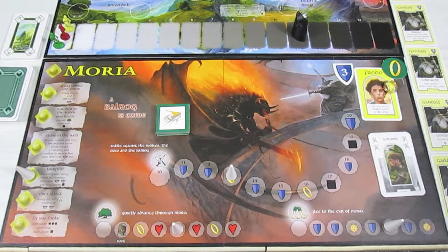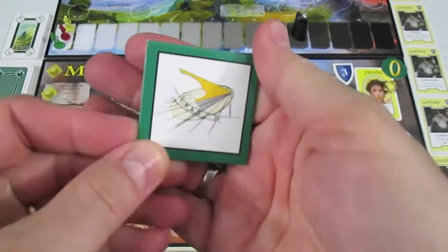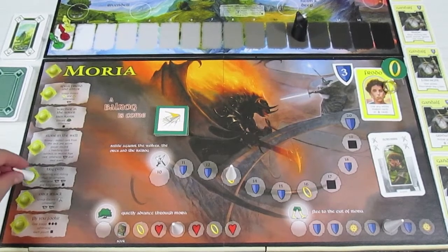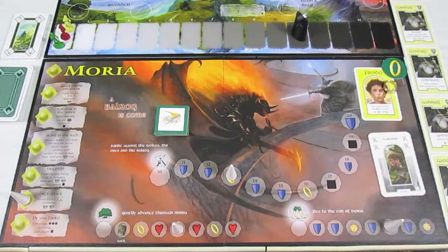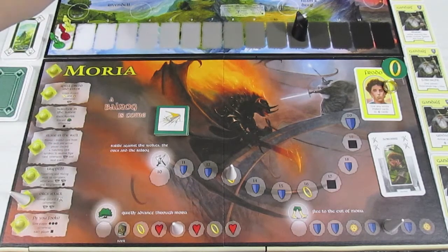Let's draw another token. And this time — okay, this is going to be a really short playthrough — we get another event. This is absolutely god-awful. Orcs attack: the group discards five shields, otherwise Sauron moves twice. Well we only have five shields total, so we're going to have to ditch them. Frodo has three and Sam has two. That gets rid of all of our shields, but it prevented Sauron from moving two more spaces.